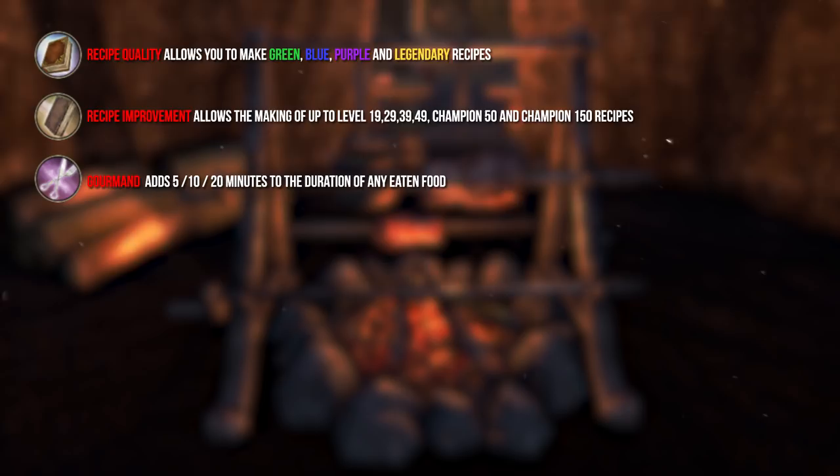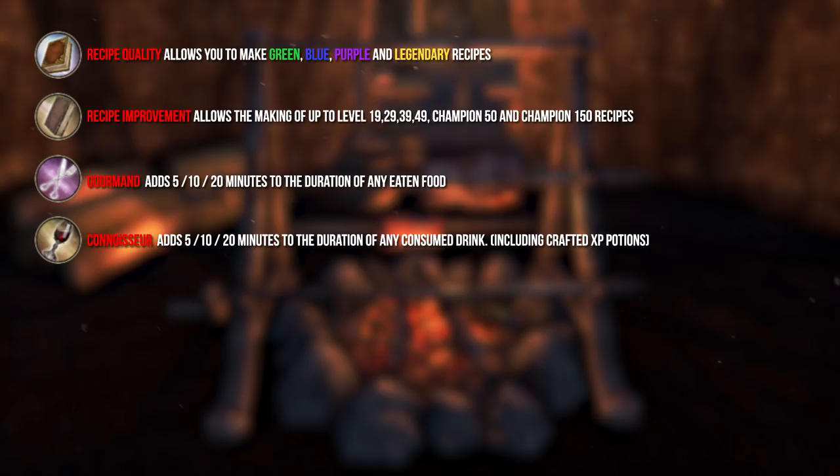Gourmand is a really useful skill — it will add 5, 10, and 20 minutes to the duration of any eaten food. Connoisseur is also a skill which is good to have; it will add 5, 10, and 20 minutes to the duration of any consumed drink. That works also for crafted experience potions.